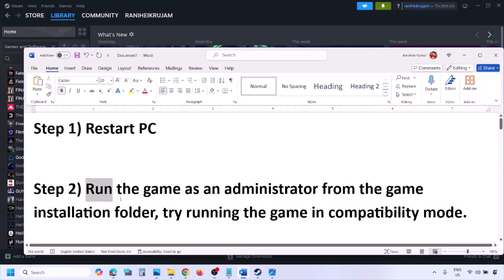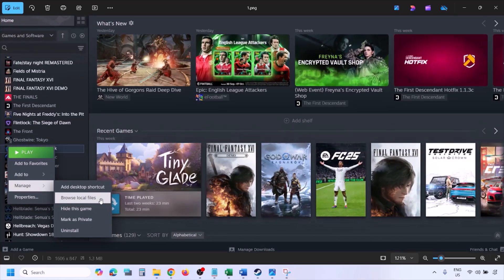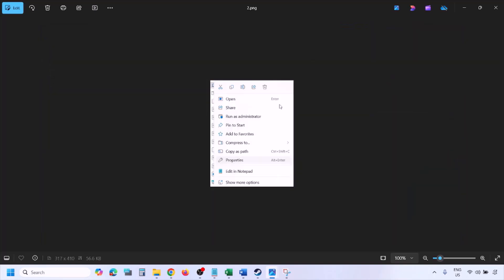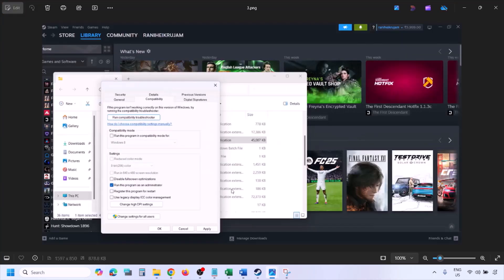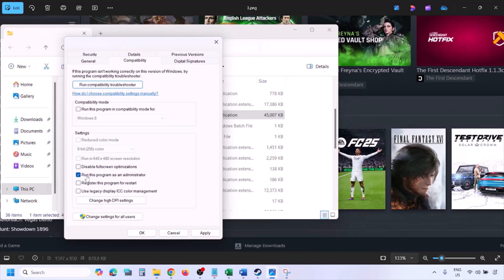The next step is to run the game as an administrator from the game installation folder. Go to Steam, go to Library, find the game in the list, right-click on the game, select Manage, and click on Browse Local Files. Once you are in the game installation folder, right-click on the game EXE file, select Properties, go to the Compatibility tab, and put a check on the box which says Run this program as an administrator.